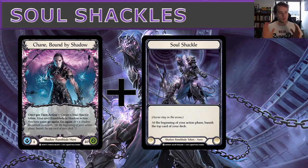The first thing to get our head around is the Chain hero ability. Once per turn action: create a Soul Shackle token, your next Rune Blade or Shadow action this turn gains go again, and the action itself has go again. So on the face of it, Chain basically says you have two action points per turn rather than one — but at the cost of creating a Soul Shackle every turn, and the first action must be Rune Blade or Shadow.